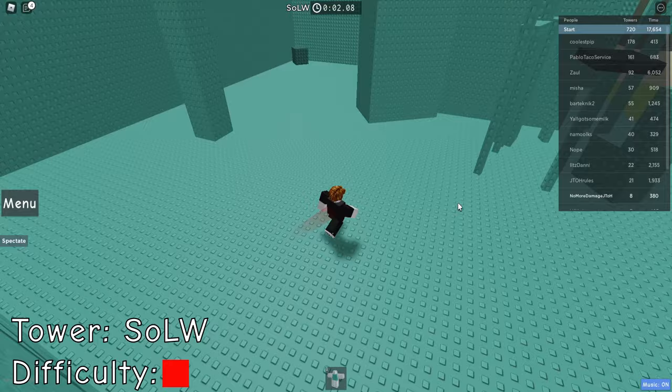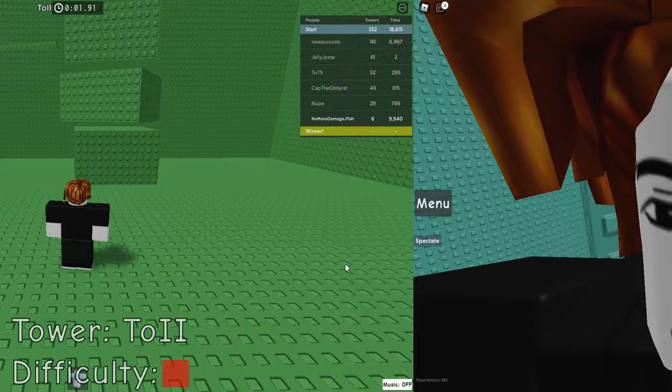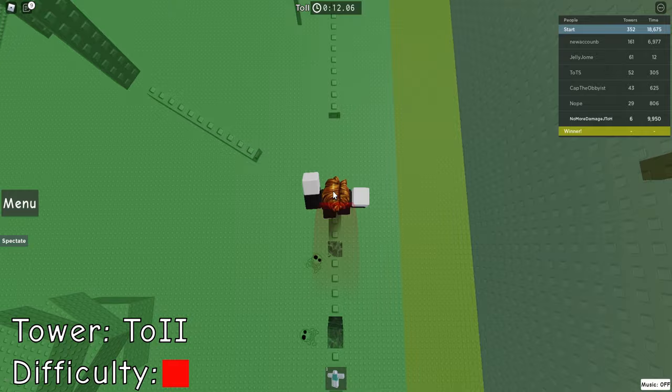Steeple of Lo-Woe: on the third jump you have to take damage, so moving on. Tower of Immense Aire — this tower has a lot of kill bricks, and I mean a lot. Let's take a look at every floor and see how to avoid mostly every kill brick.